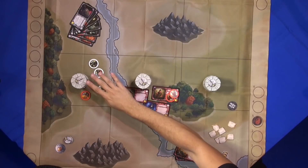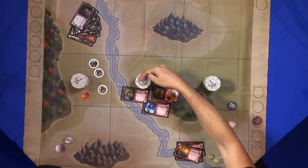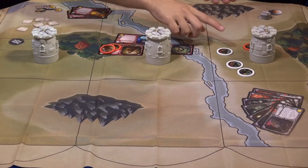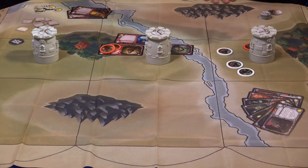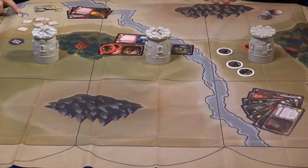During the game you can also besiege these towers. Each tower has a defense value and a counter-attack value. If you reach the defense value with your strength, you get the tile on top of it and you score points.